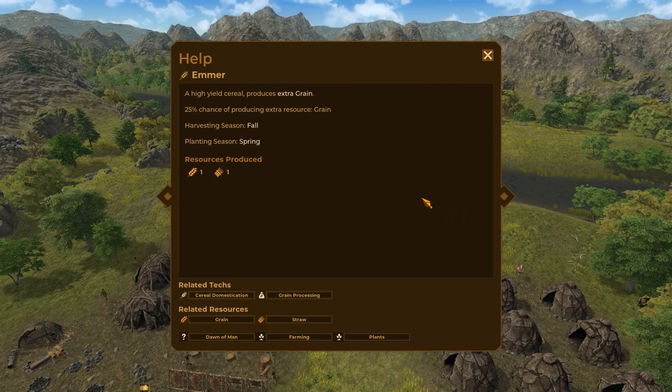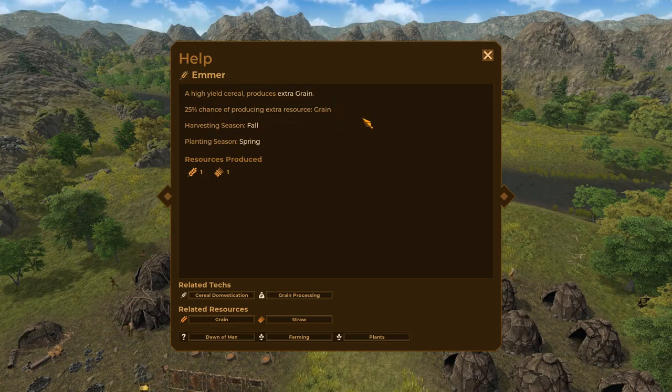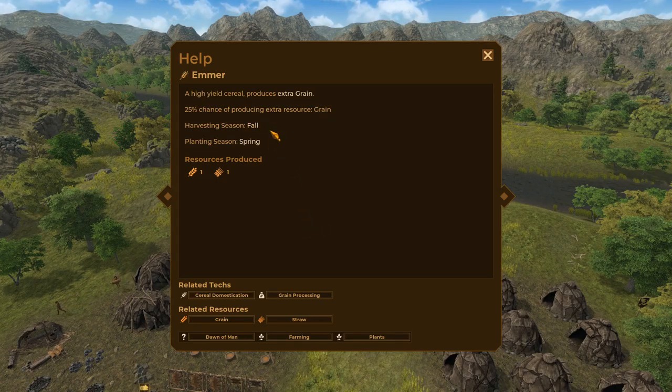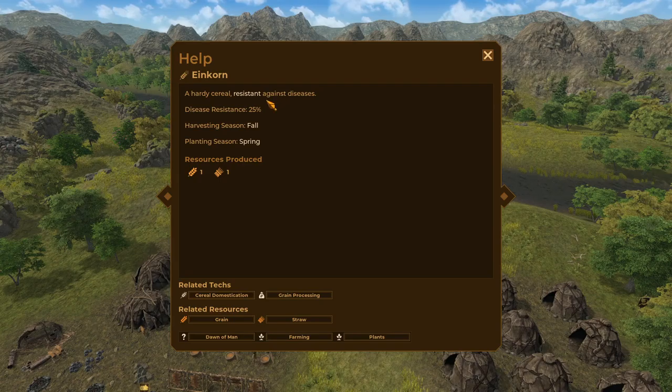Under plants we've got emmer, einkorn, and barley available at the beginning. Let's look at each one and make an intelligent decision. Emmer has a 25% chance of producing an extra resource of grain, which is great when you're struggling with food production.